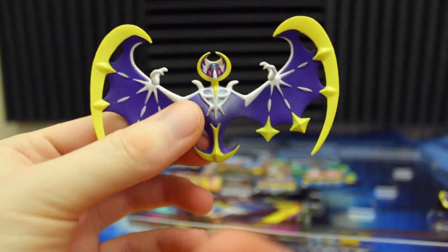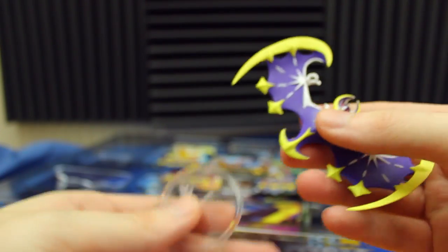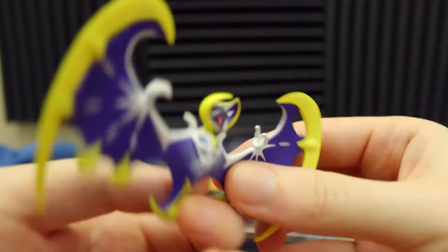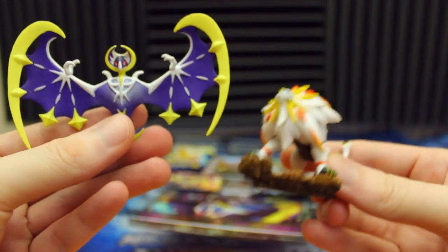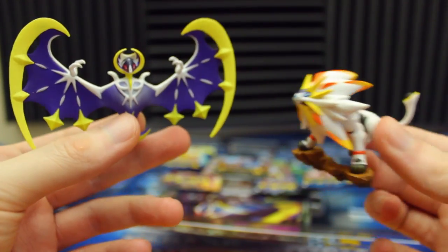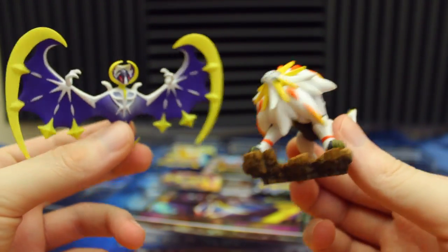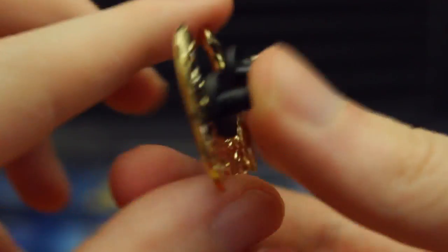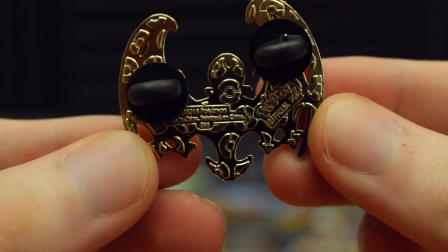We've also got this giant Lunala figure — this thing is huge. I'll show you guys a comparison. Look at Solgaleo versus Lunala — the size difference is pretty massive. I'm not sure how much bigger Lunala is in the actual game or the anime. And right there we've got that beautiful pin. Wow, it's actually got two pins on it. I can't see any plastic piece for a stand, but we've got some packs here.